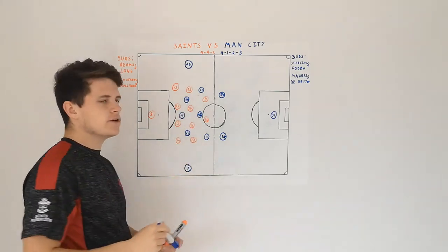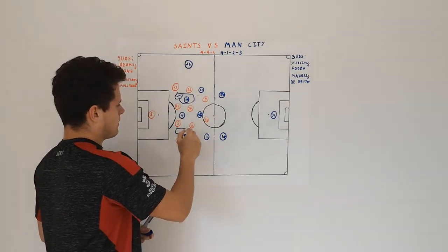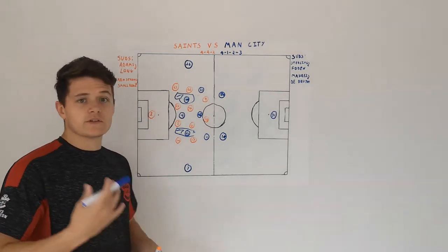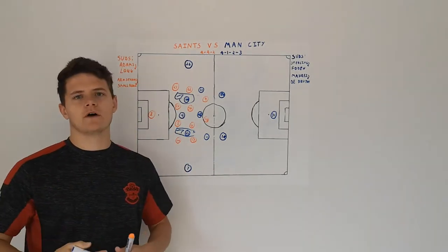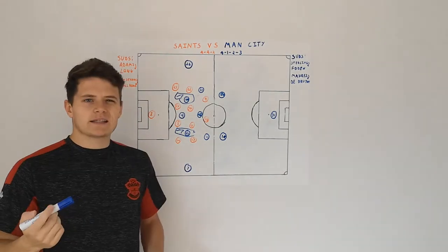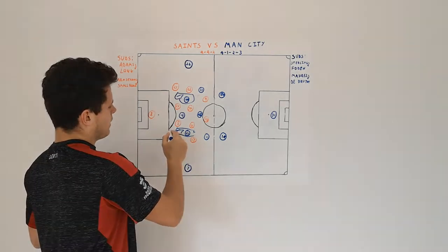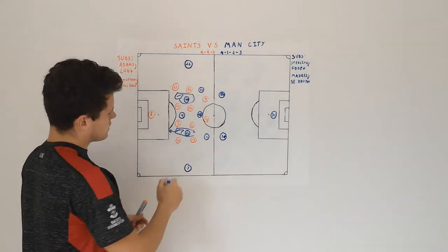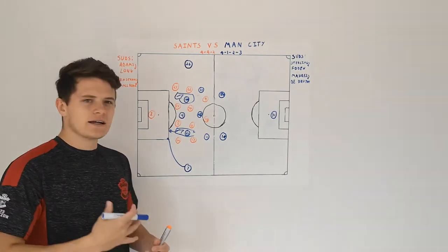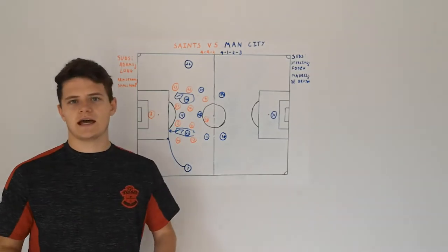The two Silvas would play in a general area around zone 14, which I spoke about in a previous video — quite a dangerous area that City likes to play in. Normally De Bruyne plays there a lot, but he wasn't starting in this game. The reason this area is really hard to deal with is that it's in between the midfield and the defence, making centre backs have to decide whether to step out and get the ball. It's also where City likes to make runs in behind the defence. If the ball comes out wide to Sterling, Bernardo Silva — who has the pace to try and outpace Southampton's defenders — can create chances there, and that's why City likes to play in those areas.